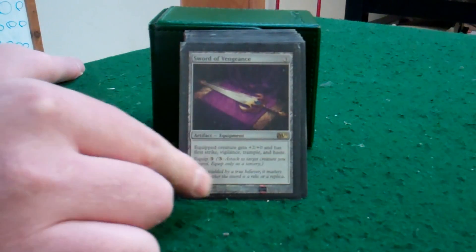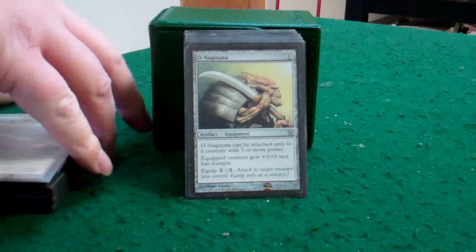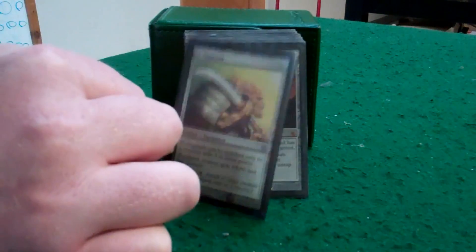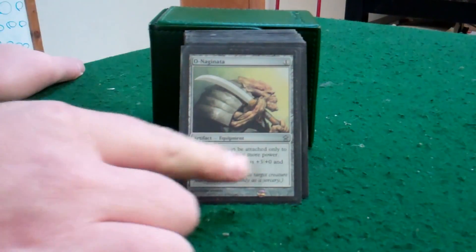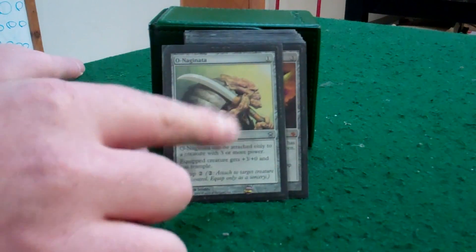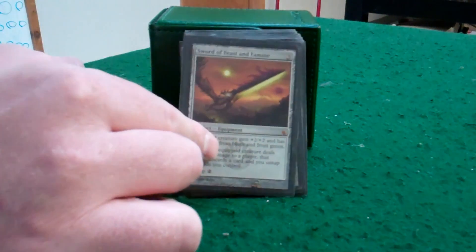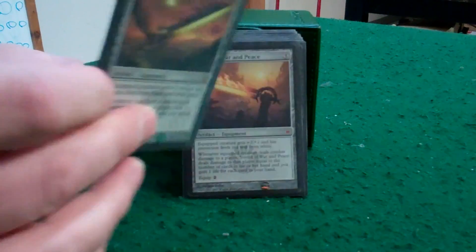Sword of Vengeance — once again, it's the trample that gets me through. Umezawa's Jitte — this one's tricky because you've got to equip it first since it's only power 2, but once you get it on there it gives plus 3 / plus 0 and trample at a low cost. Sword of Feast and Famine — untaps all the lands and makes them discard a card. A little hand hate.